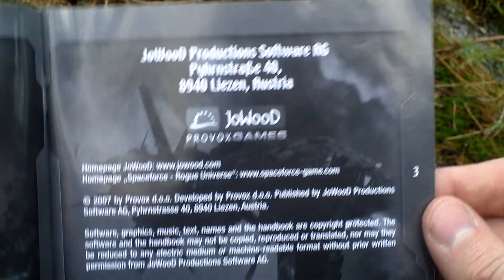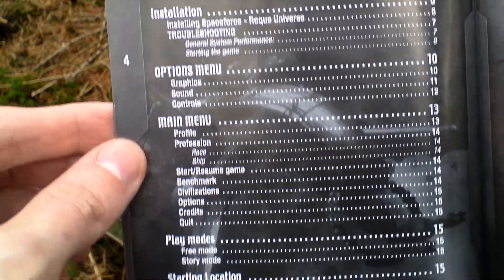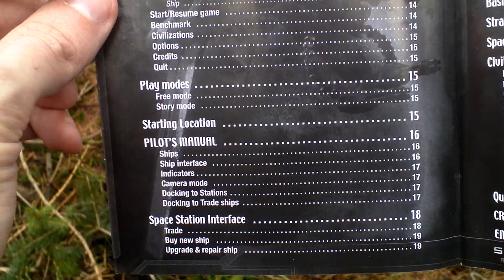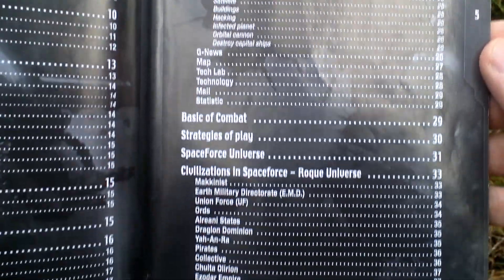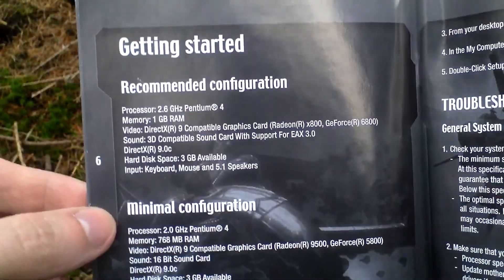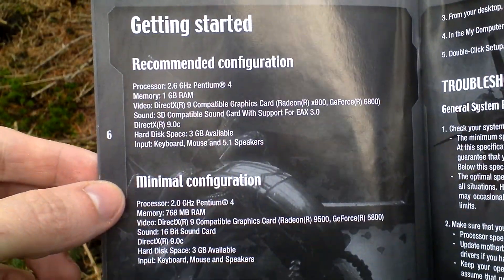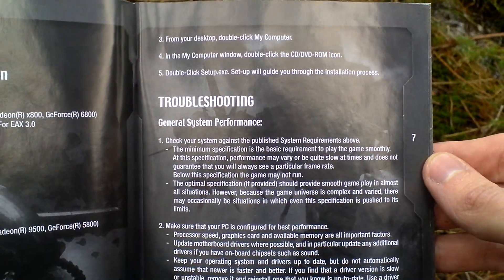It is black and white inside, and you can take a look at the table of contents. About 50 pages. Here we get to getting started, so system requirements and installation of the game, setup and troubleshooting — technical stuff.